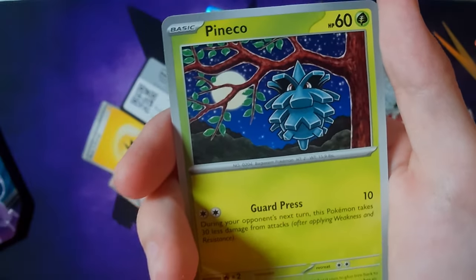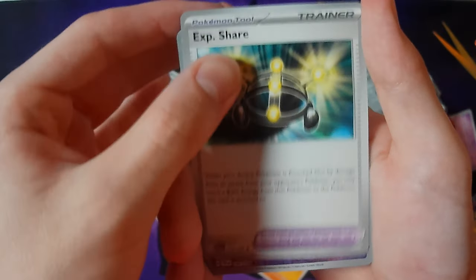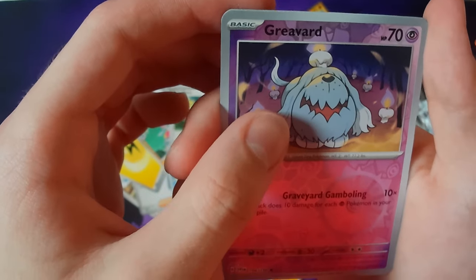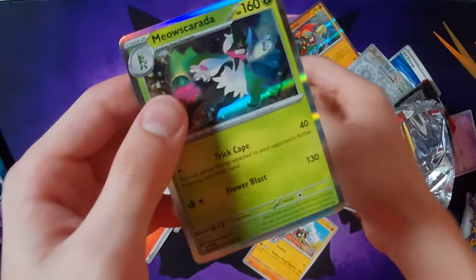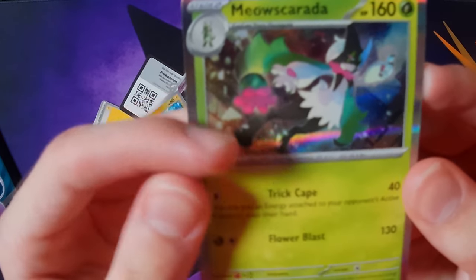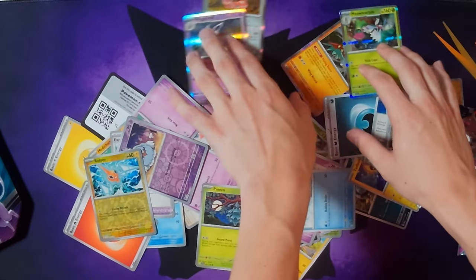We got Dachsbun, Pineco, Medicham, Quaxwell, Trainer, Greavard, Rotom, Energy, and a holographic Meow Scarada. Dang it — we got four holographics but no EX's or GX's or anything like that. Dang it, this is a crap tin.